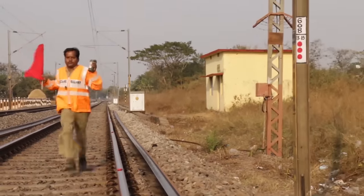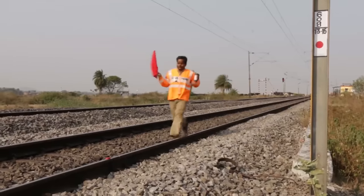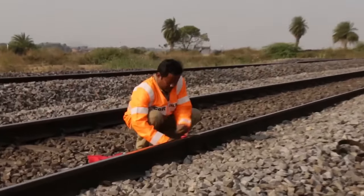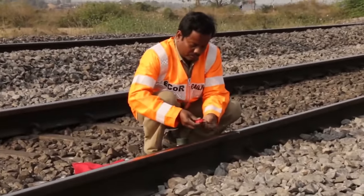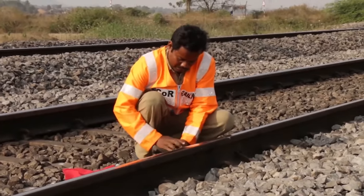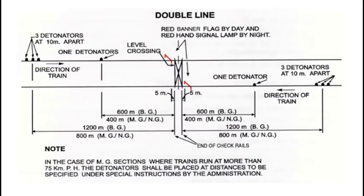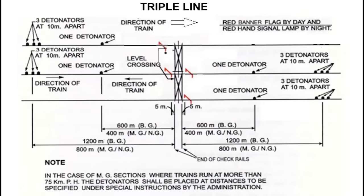गाड़ी 600 मीटर पर लगे डेटोनेटर को उठा दे। फिर इस प्रकार से दूसरी लाइन में भी डेटोनेटर लगाने के बाद लौट के आएं और स्थानीय रूप से उपलब्ध सहायता को जुटाकर बाधा को दूर करने की कोशिश करें।